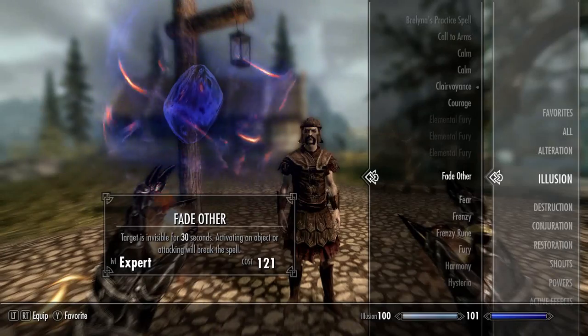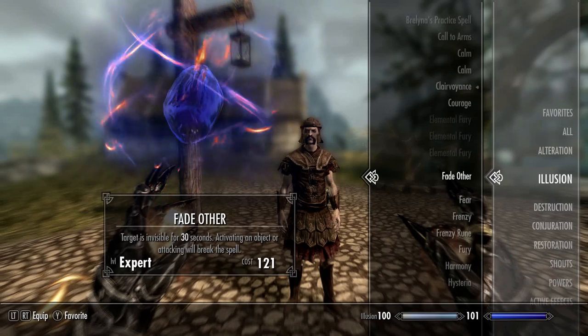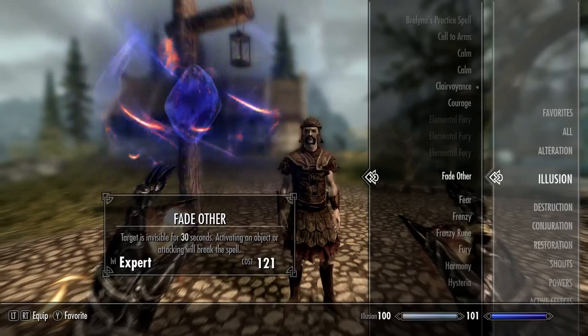Next up we have Fade Other — target is invisible for 30 seconds. Activating an object or attacking will break the spell. This is an expert level spell and it costs 121 magicka to cast.